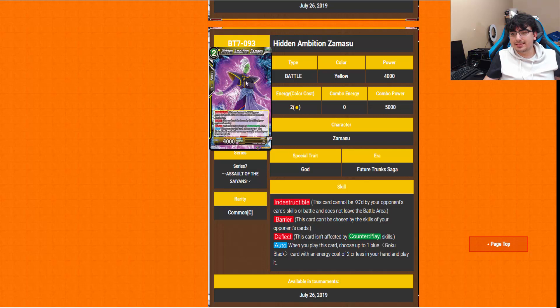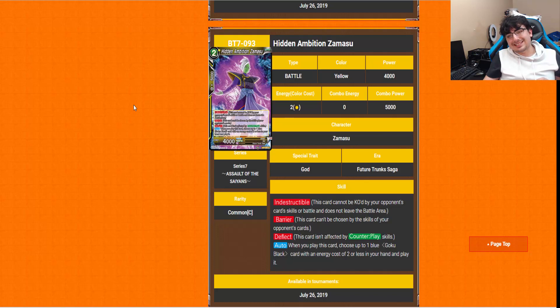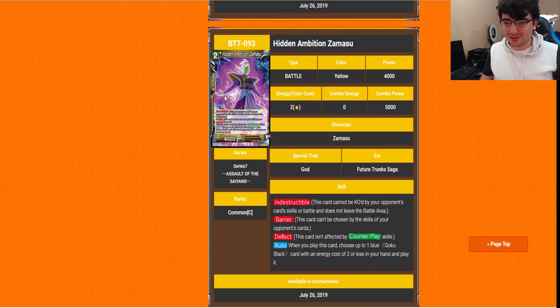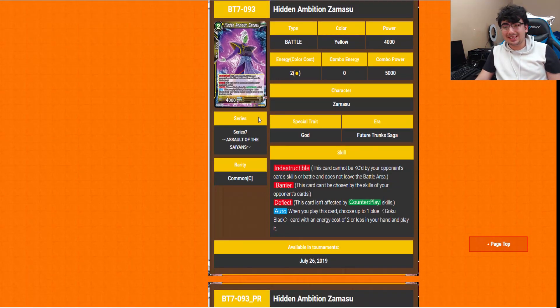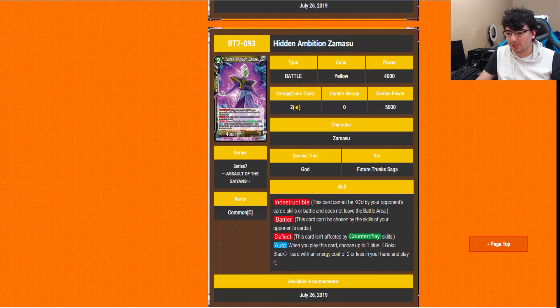Hidden Ambition Zamasu is a 2-drop with Indestructible, Barrier, and Deflect. If there was ever an invincible card, it's essentially this one — Indestructible, Barrier, and Deflect. With Barrier, you can't even reduce his power to zero to get rid of him. The only thing that could get around this would be Zeno. It was bad enough when we got the Indestructible Barrier Blocker from Set 3 — now we're getting one without Blocker but with Deflect? We are going to abuse this. His auto: when you play this card, choose up to one blue Goku Black with energy cost of 2 or less in your hand and play it. Not a bad way of just getting more Zamasus and Goku Blacks out. Pretty cool indeed.